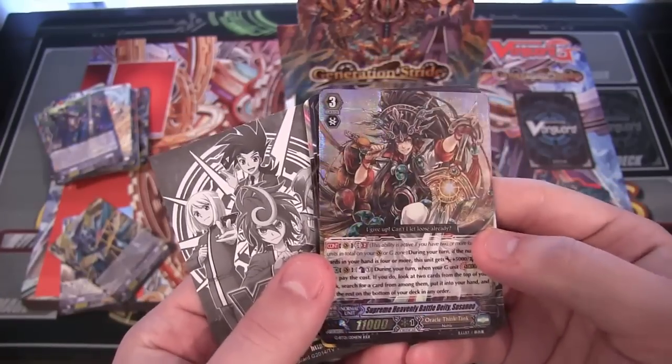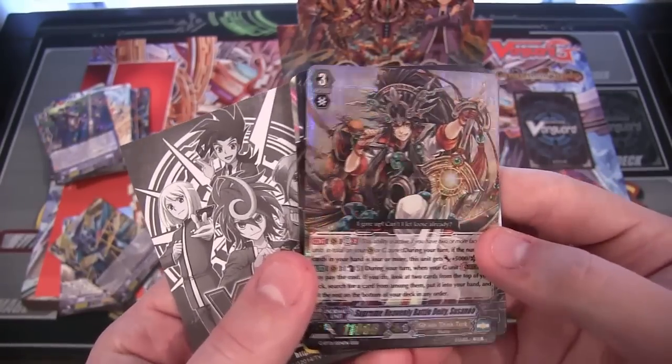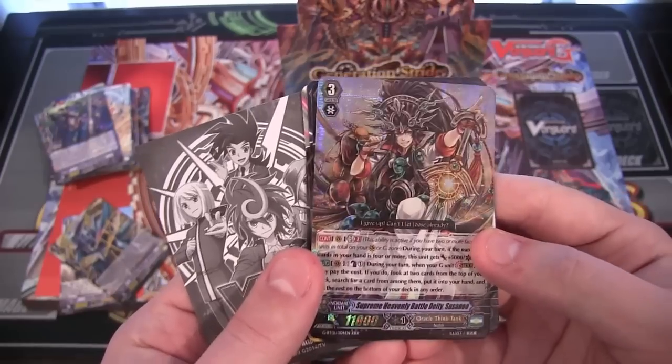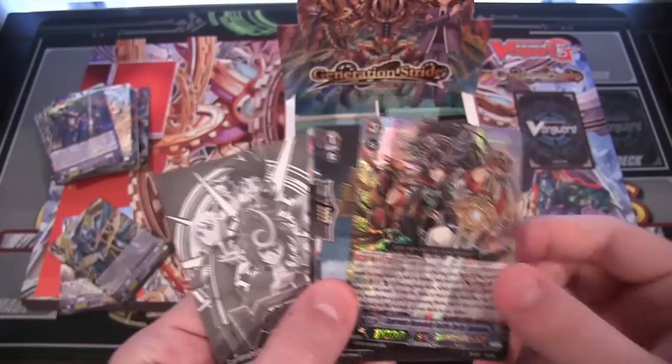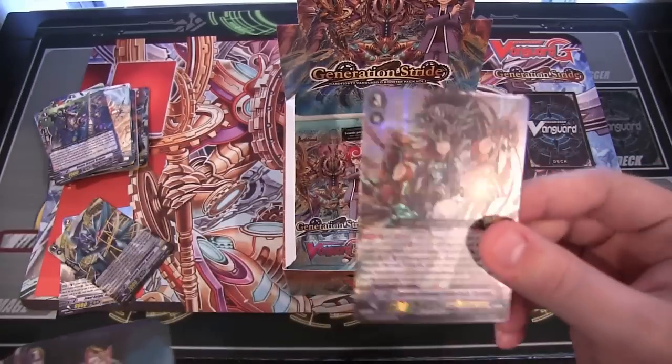Man, that is a really shiny card. That is really cool looking. I love the way that card looks — Oracle Think Tank though. Too bad it's not a Gear Chronicle card. I wish it was. Can we just pretend it's a Gear Chronicle so I can use it? Because man, that looks so cool.